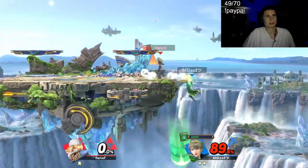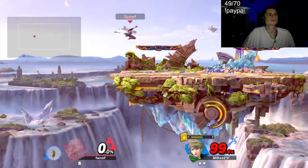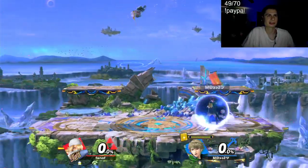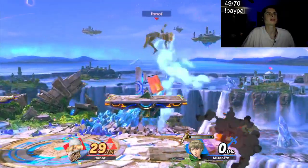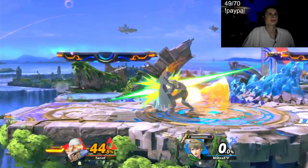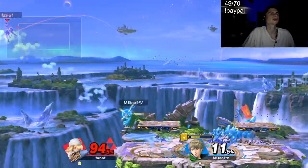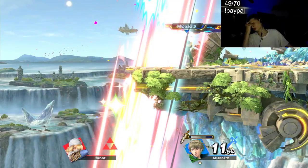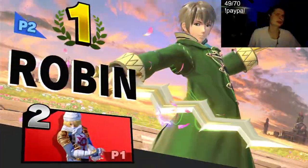Of course he's just going to spot dodge. Is that a stock? Okay, we're back to neutral — we got this. I'm going to hit him with a side B... never mind. The one time he starts pressuring... come on. I went back from the ledge mid-air and jumped back — that's so ridiculous man. So frustrating.